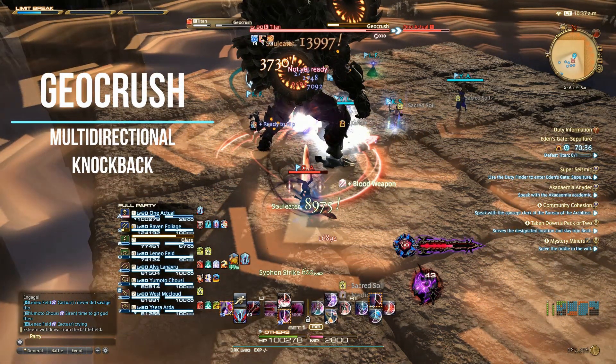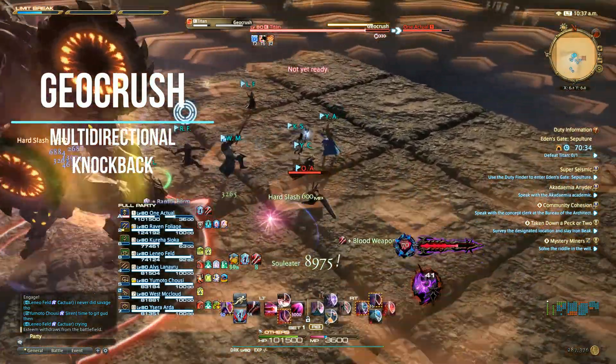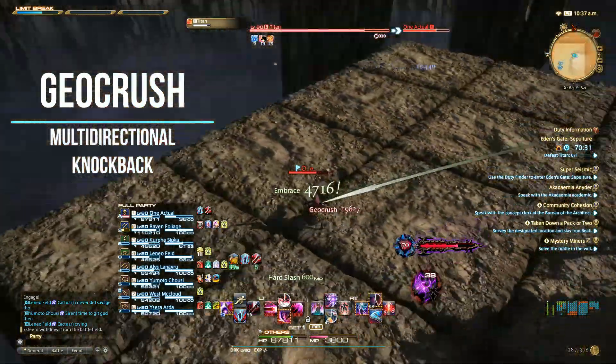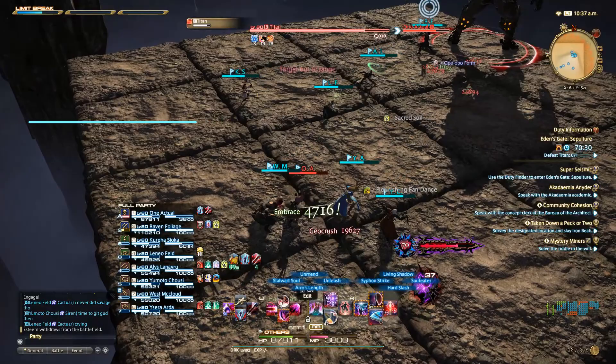Geocrush is a move that will cover the arena with a big knockback AoE. I like to place myself along the edge of a direction that I see facing the most space, as you see on screen, to guarantee not getting thrown off the cliff. He will jump directly on this spot and send you in the direction of whatever arrow you're standing on, so make sure it's pointing toward the direction where you want to go.